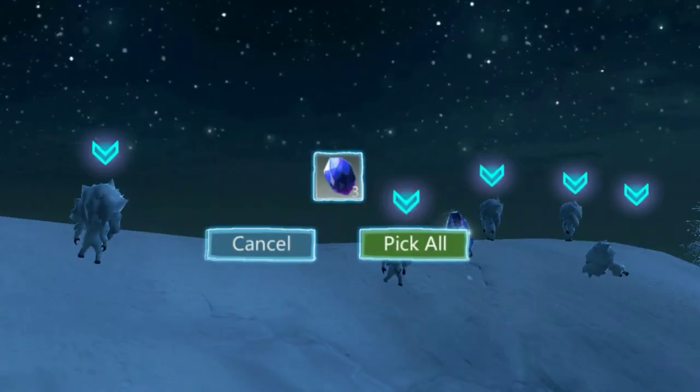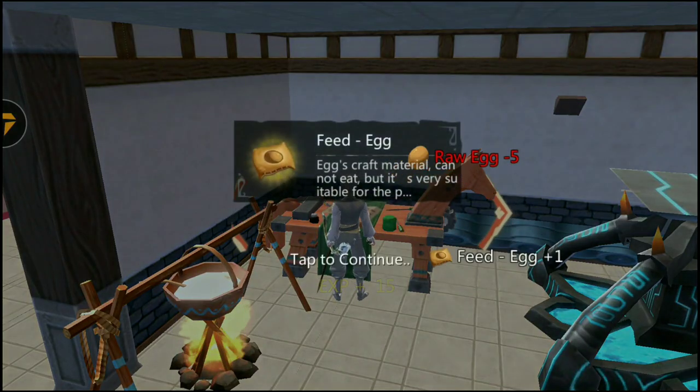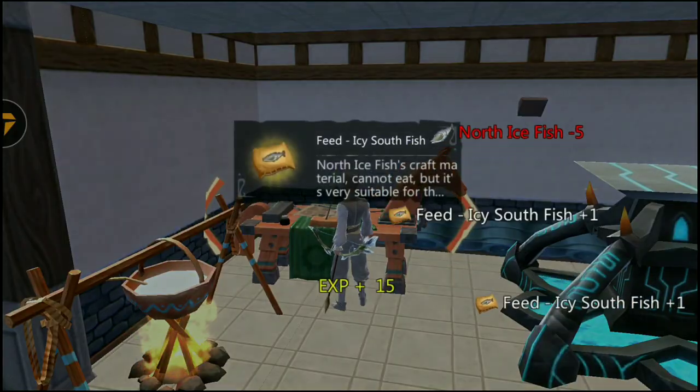Obtain Ice Pure by killing mobs in Northrend. Obtain many eggs by cultivating chickens, then create Egg Feeds around Northrend and use Calm Fire to negate the effect, then create the Feeds.